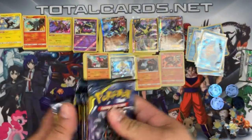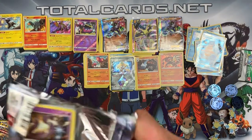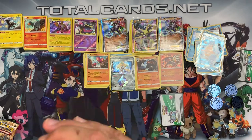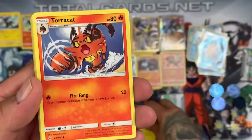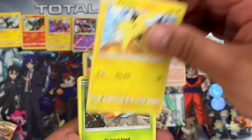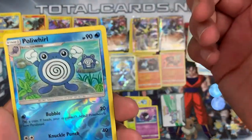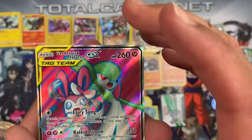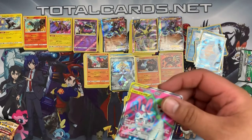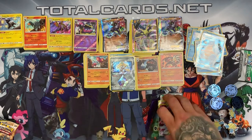Now for the eight packs of Unbroken Bonds — what most of you have come to see. All singles go straight onto the website. First pack — white card, looks very promising. We have Trachybug, Torracat, a surprise box, Ekans, Joltik, Pikachu, Gorebys, Gastly. The reverse is Poliwhirl and the rare is a tag team — Gardevoir and Sylveon GX, full art! That is a real good pull. Off to a great start.